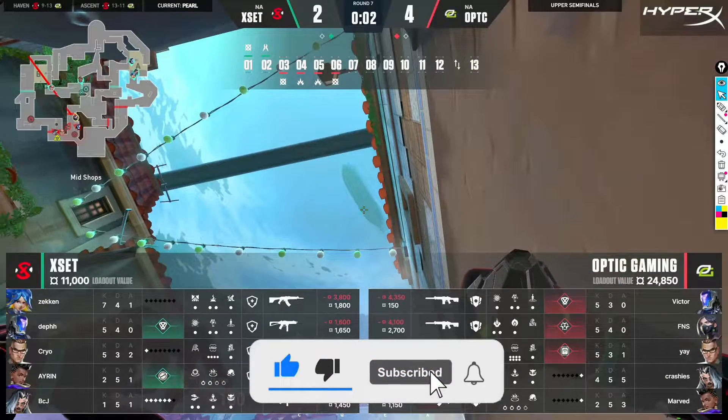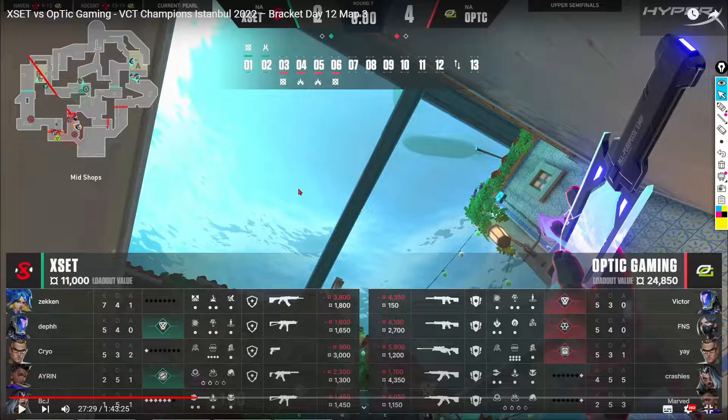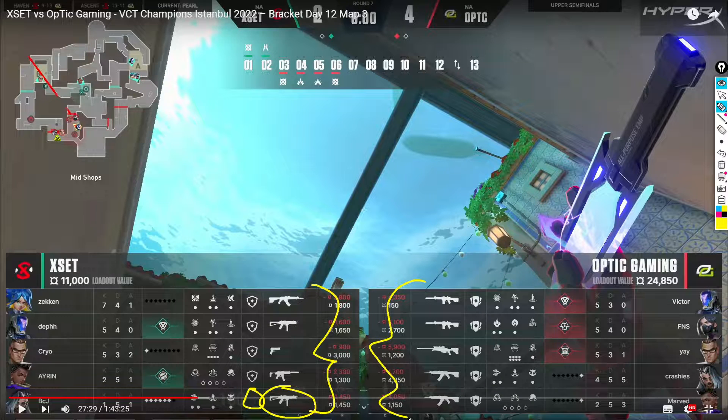Today I am going to show you how to play B-Link perfectly on Pearl. At the beginning of round 7, opposing XSets against Optic Gaming, we can see that XSets are on an echo round and Fade has a stinger and no armor — it will be important for later — and Optic Gaming is on a full buy.